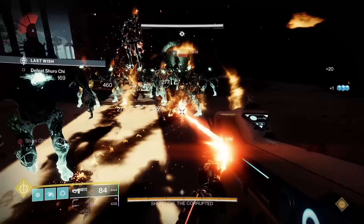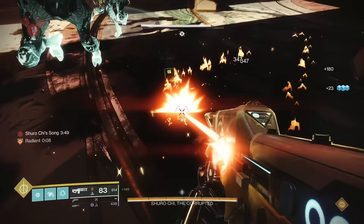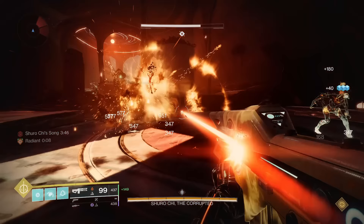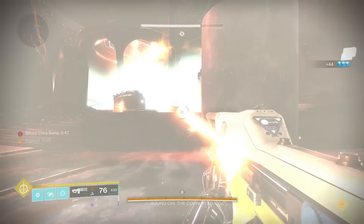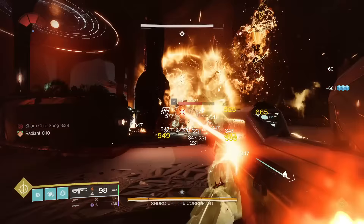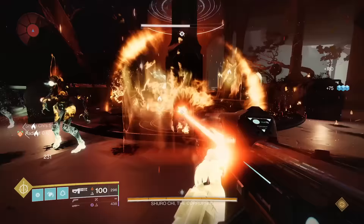We all remember that one laser tag weekend where Prometheus Lens was actually broken, but Prometheus Lens' catalyst adds +20 stability, +20 handling, and Incandescent. The stats don't really do much in this case since tracer rifles are stable enough, and Incandescent just stacks with the other solar effects on it already, but it doesn't work as well as you think it does. This is going to end up in C tier.